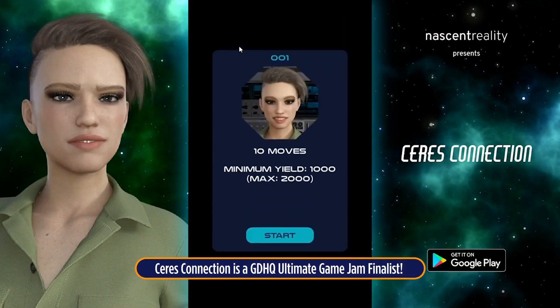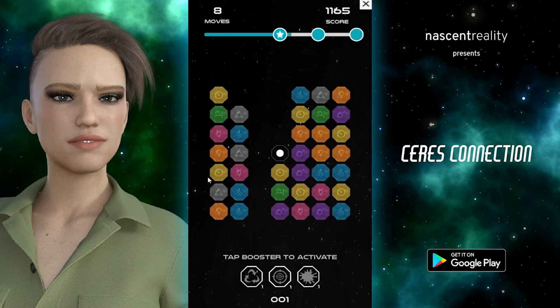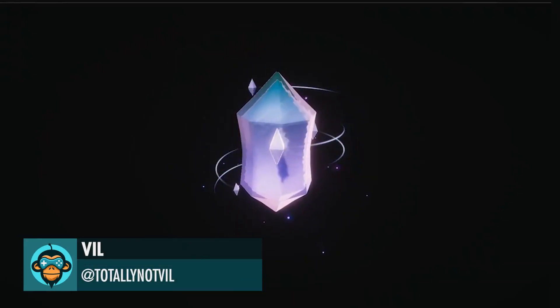Welcome to Cirrus — you landed a sweet gig as a mining technician. Swap those tiles and create a vein of three or more matching ores. Available now on the Google Play Store, the link is below. Entry to the Tech Art Challenge by Bill.